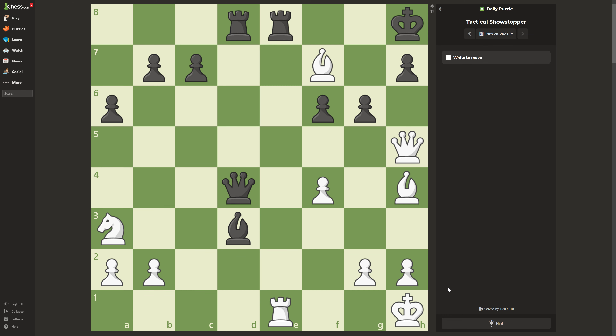Welcome viewers to another video. In this game, I'll be showing the amazing brilliance of white in this position. It first started off by white going rook takes e8. Pretty simple, but this is probably my favorite daily puzzle.